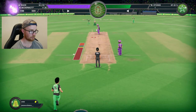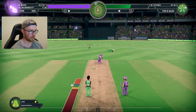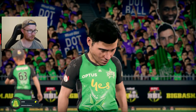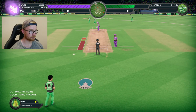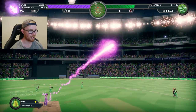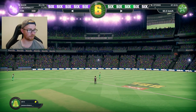We'll just bowl some deliveries, bamboozle the batsmen. That animation for catching the ball behind the stumps really needs to be looked at because that ball was not there and it just ended up in Dunk's hands somehow. Let's try another slow ball here, four balls to go in this innings. That was just served up to McDermott and he's dispatched it for six.